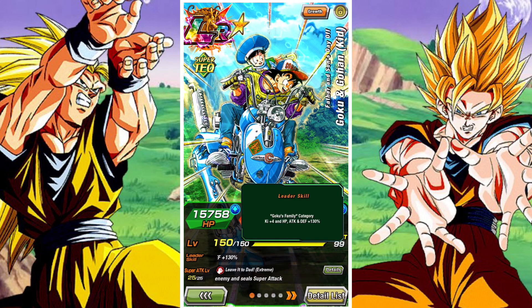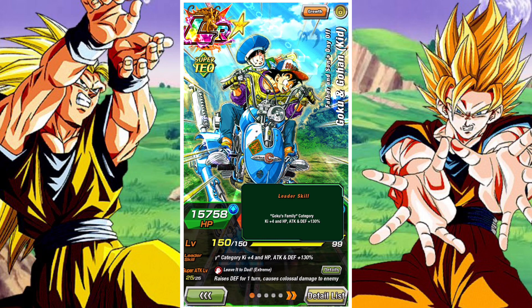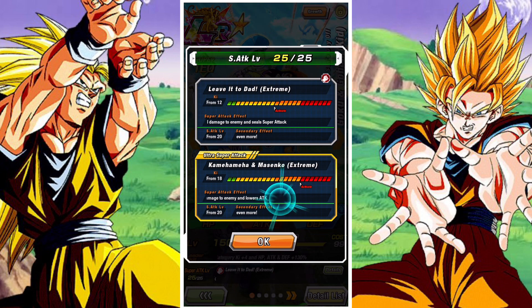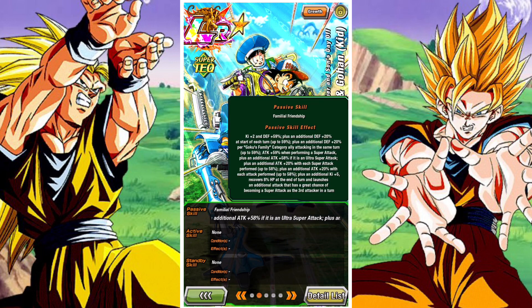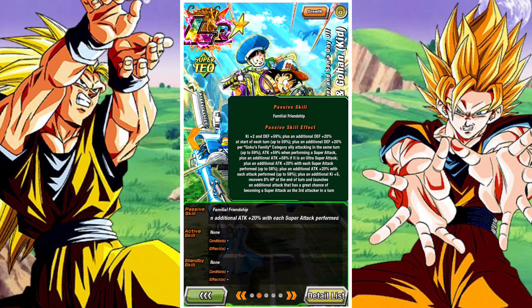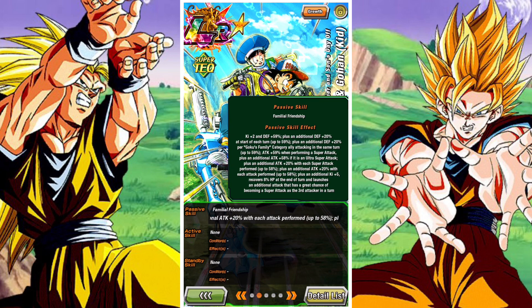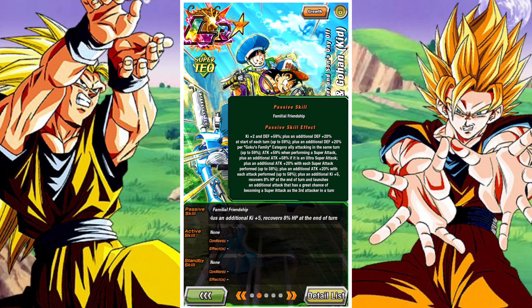They are a Goku's Family lead of ki plus 4, attack, defense, and HP at 130%. They raise defense one turn on their 12ki, whilst also sealing the opposition. On their 18ki, they raise defense permanently whilst causing mega colossal damage and lowering attack, which is pretty interesting. In terms of the passive, they have ki plus 2 and defense of 59%, plus an additional defense of 20% at the start of each turn up to a max of 59%, plus an additional defense of 20% up to 59% per Goku's Family ally attacking in the same turn. They have attack of 59% when performing a super, and an additional attack of 58% if it's an ultra super attack.